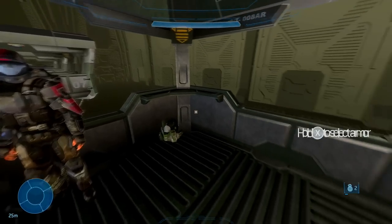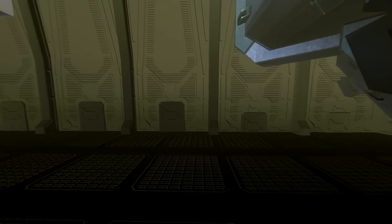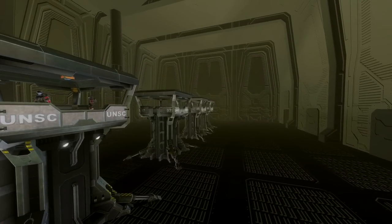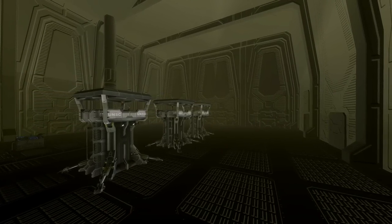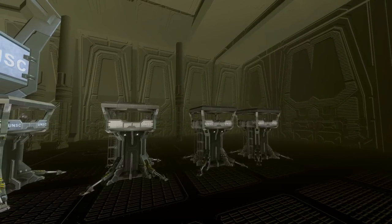Once you're happy with your selection, you can turn around and you're prompted to enter the launch bay. But first, I want to explore this space a little bit — we're in this big hangar. You'll see exactly where we are on the map in a little bit. It's an awesome detail.